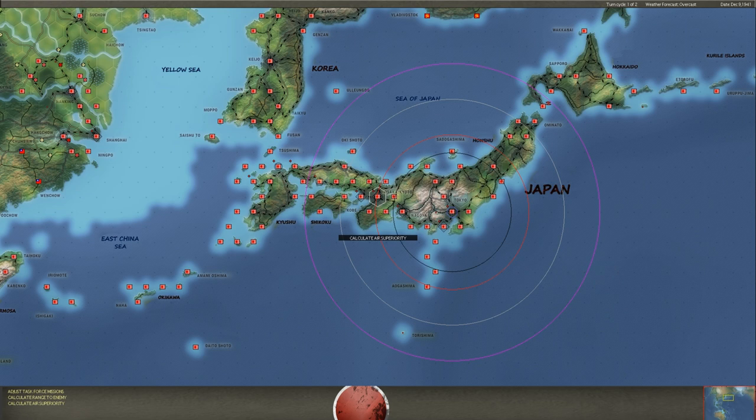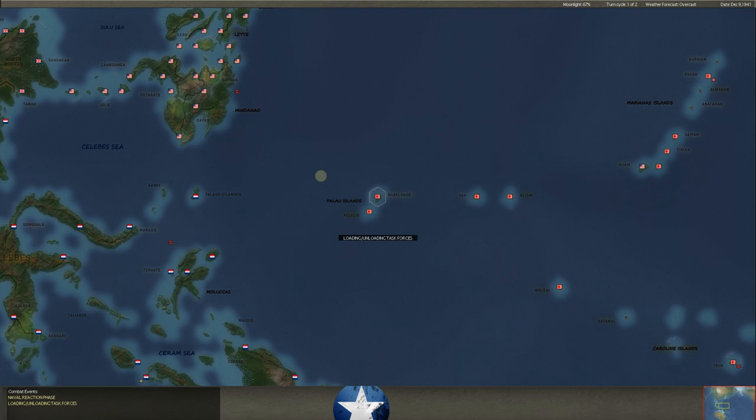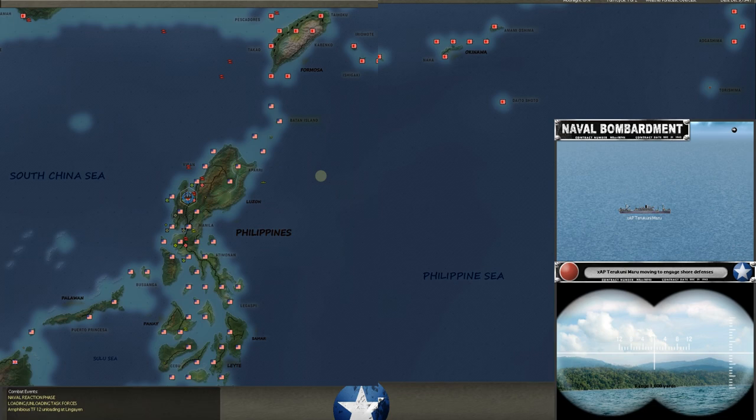We're off, and you can see the initial things the computer goes through. One thing I love about this game is I love WeGo games. Most strategy games are I-go — I move my pieces, then you move your pieces. In a WeGo game like this, one of the reasons I love the Aegean games, is everything happens at the same time. He puts in orders, I put in orders, and then it resolves. It adds such a dynamic flavor to the game.